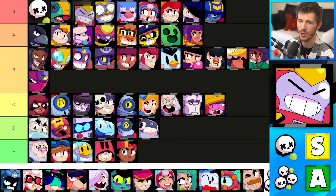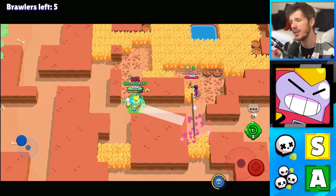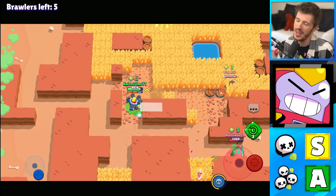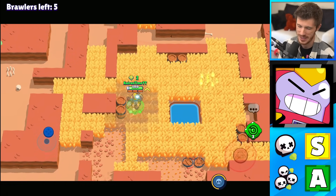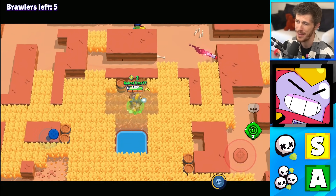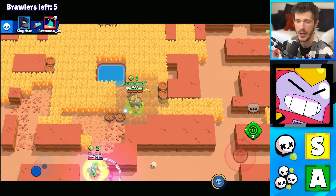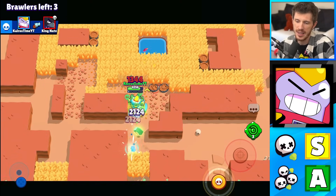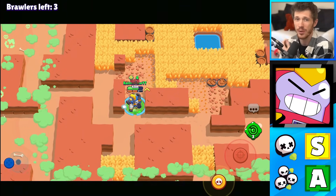Surge is near the top of the S tier for Solo Showdown and is in the A tier for Duos. He's got really good burst damage. His super is just insanely good — he can jump on people. His power shield gadget makes it really hard to take him out in Solo Showdown. If he gets his super charged once, maybe even twice, it's really hard to kill him in Solo Showdown. In Duo Showdown, he's not quite as good because he's more likely to die and lose his power upgrades, but still pretty solid.